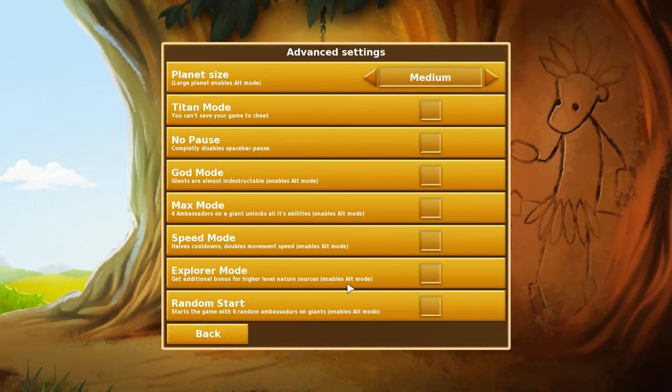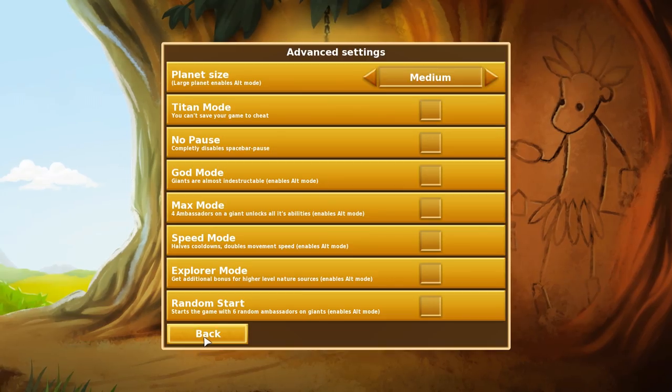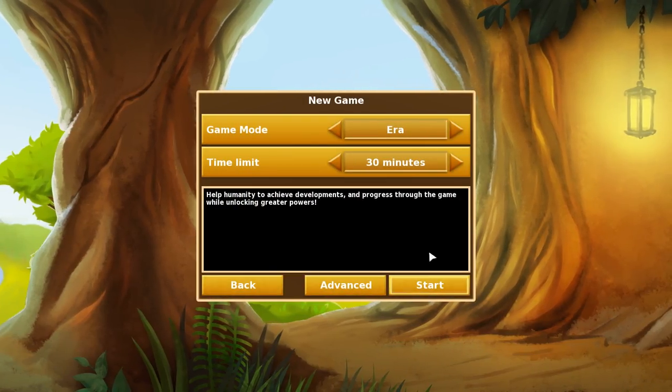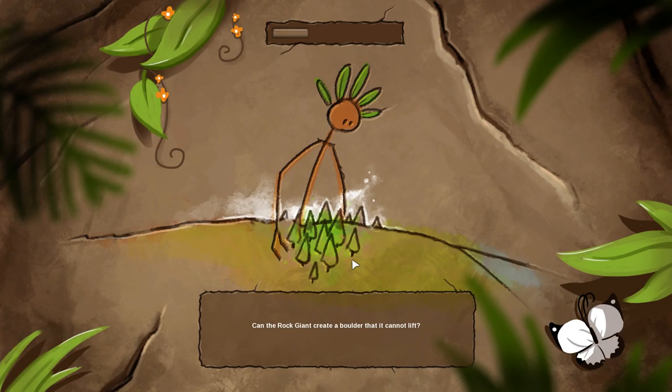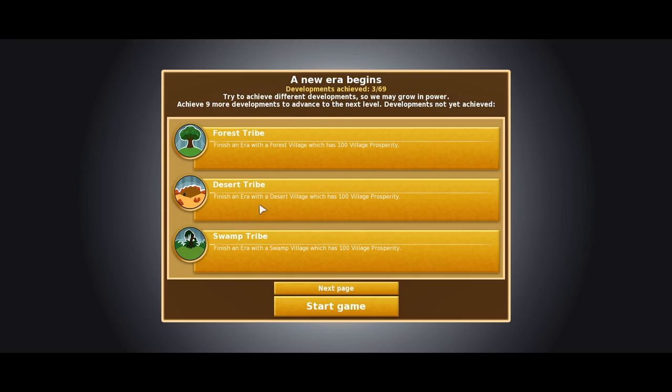We can start. You can mess with all kinds of advanced options. Let's go ahead and start the match. Right off the bat, when we jump in, it's going to show us all of these different potential achievements that we can aim for. These are just the basic goals, and the game is very freeform in how you play.